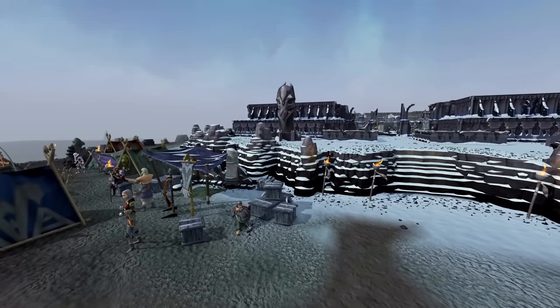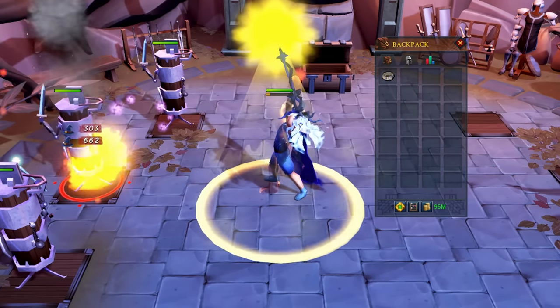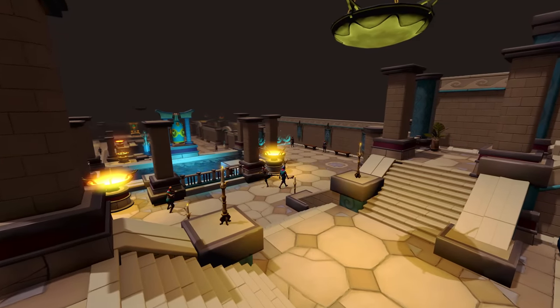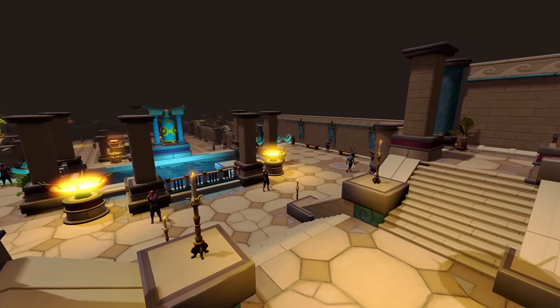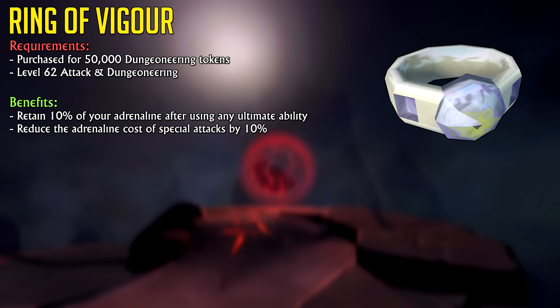The next unlock works nicely in combination with those abilities. After using an ability such as Sunshine, you will start with 10% adrenaline instead of 0%. It's the Ring of Vigor — an item you can obtain by having 50,000 Dungeoneering tokens and level 62 in Attack and Dungeoneering. This item is just as essential as the previously mentioned abilities, as it benefits you every single time you use an ultimate ability, since you retain that 10% adrenaline. It also lets you use special attacks at 90% of their adrenaline cost — so instead of 50% adrenaline, the Zaros Godsword would require only 45%. Best of all, this item can be turned into a passive after completing the Extinction quest, freeing up your ring slot for rings like the next one on this list: the Asylum Surgeon's Ring.